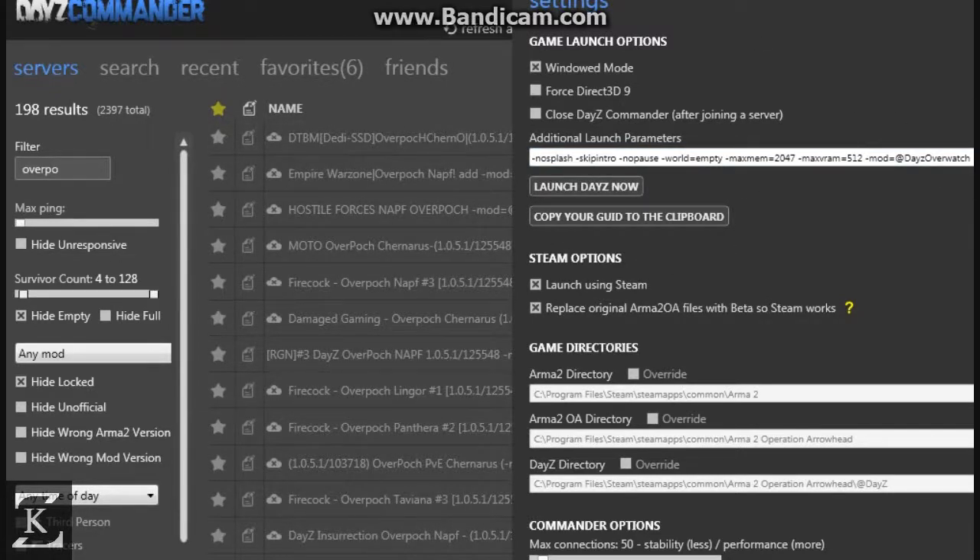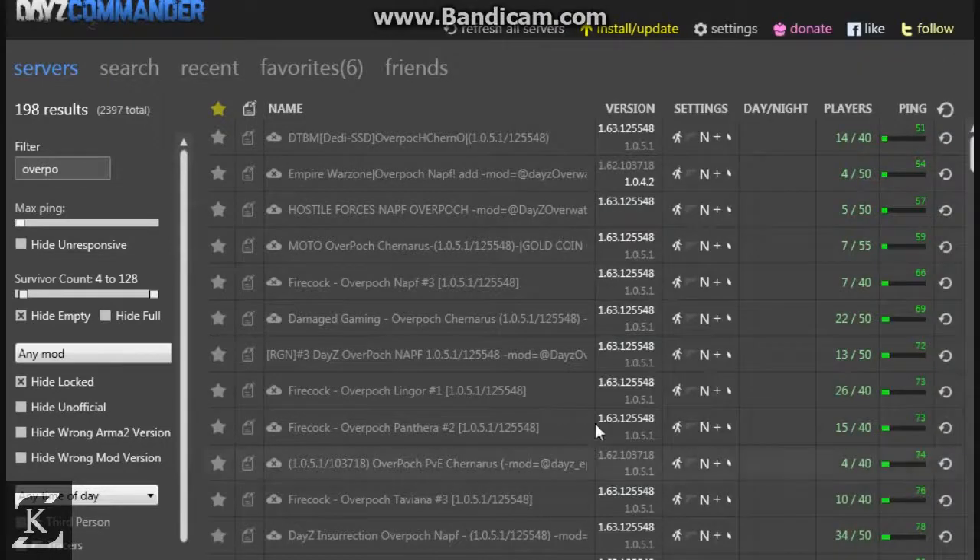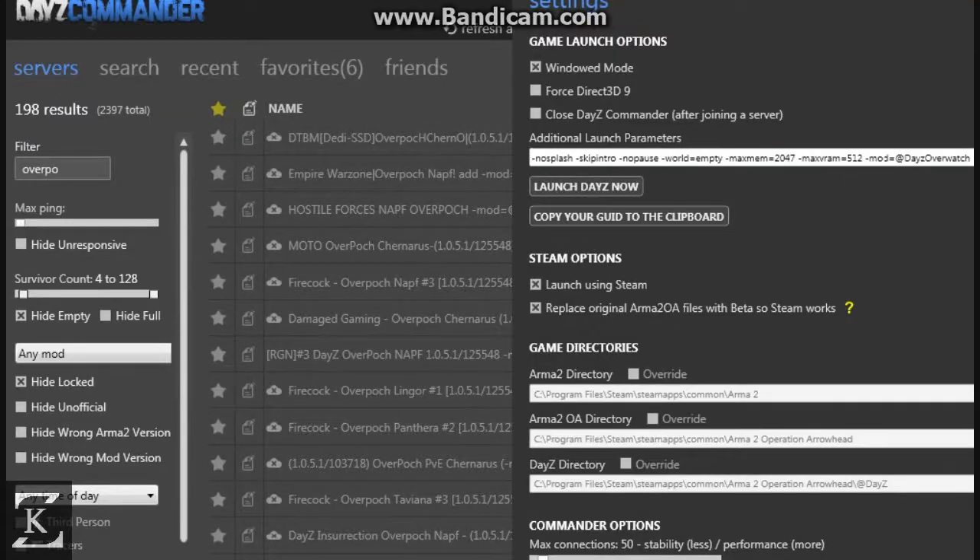I wasn't sure if that was supposed to say 'overpoch', but I did some quick research and I should trust my instincts — I did it right the first time. So you put in mod equals at DayZ Overwatch in your additional launch parameter. That helps with the Overwatch files that are mixed into the Epoch files for Overpoch.